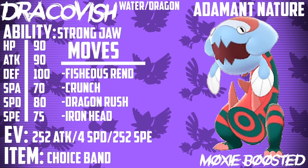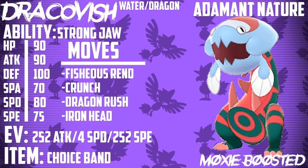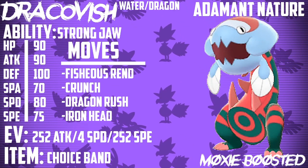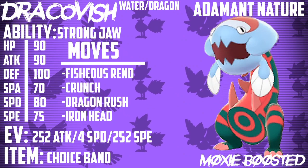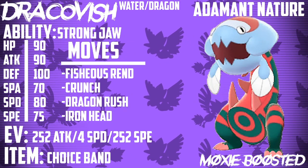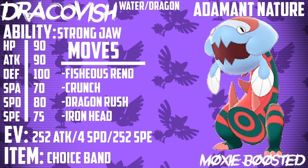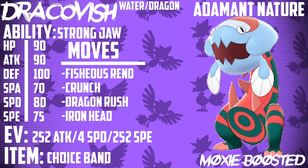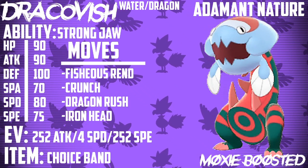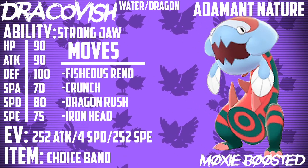The first set is the Choice Band set. Running max Speed is probably ideal, and 252 Attack with an Adamant Nature ensures you get as much damage off as possible. Your best bet is to run some kind of Tailwind support, or Icy Wind or Electroweb. Good partners would be Corviknight, Braviary, or Mandibuzz. For Electroweb, the Rotom forms work great. You can also burn things that would do major damage to it, like Grimmsnarl's Play Rough.